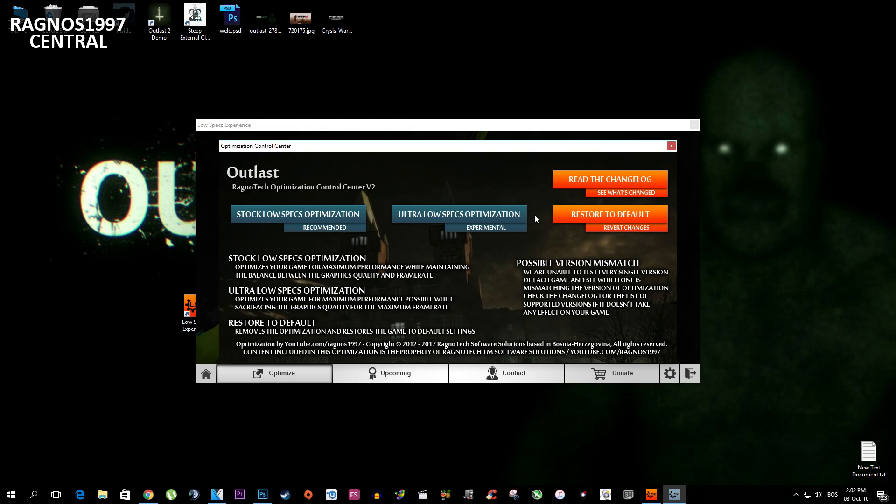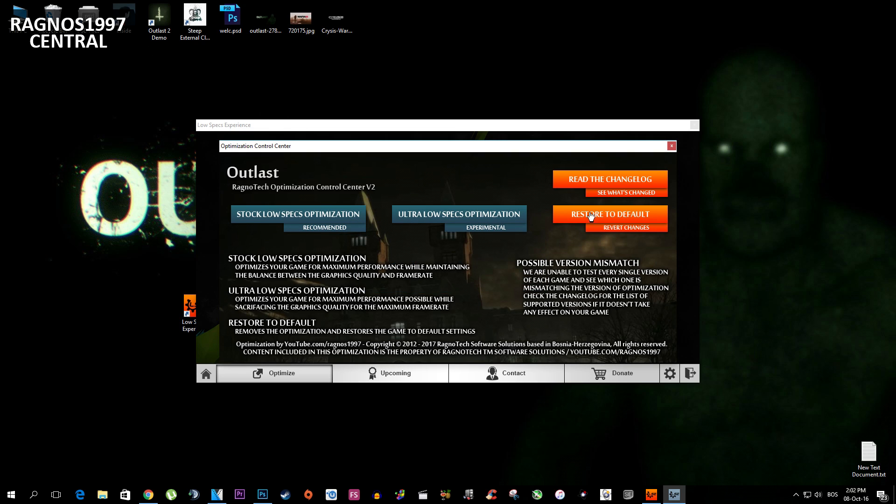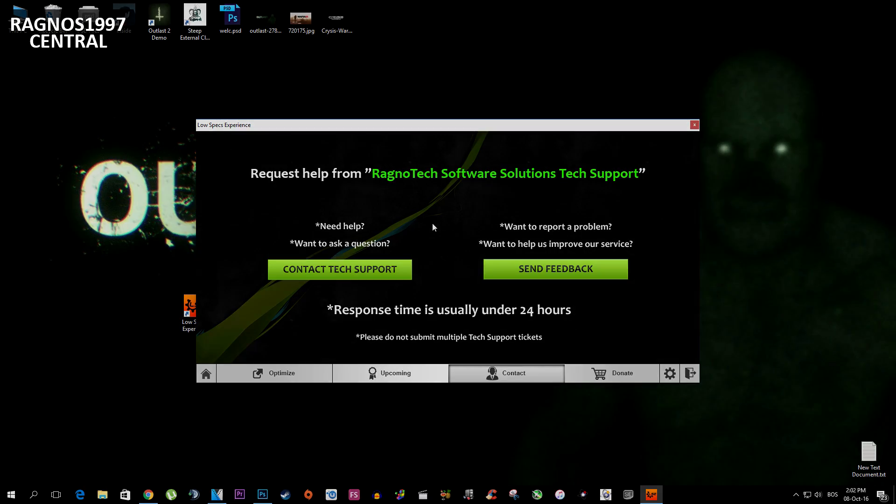One last thing — if you are not really happy with the results or the local graphics, you can always restore default game settings by clicking Restore Default in Low Specs Experience. Also, if you run into any problems while using Low Specs Experience, make sure to contact us through the contact tab and we'll gladly answer your questions, usually under 24 hours.